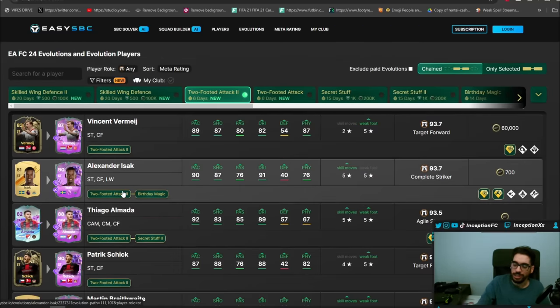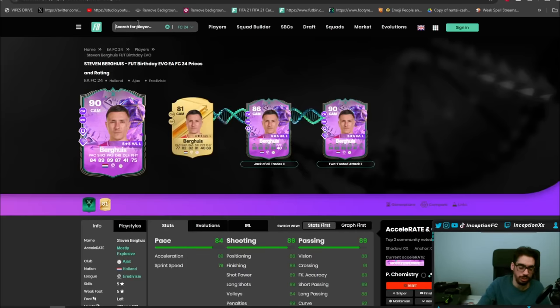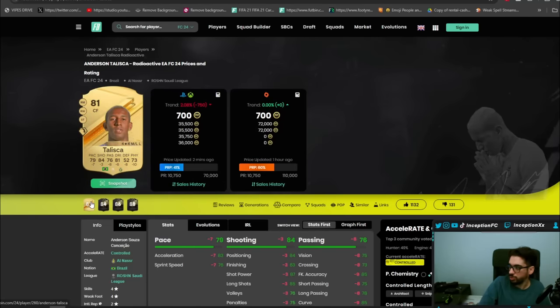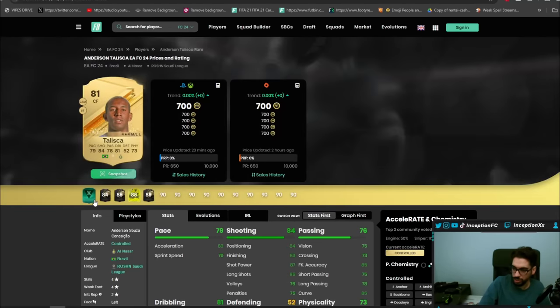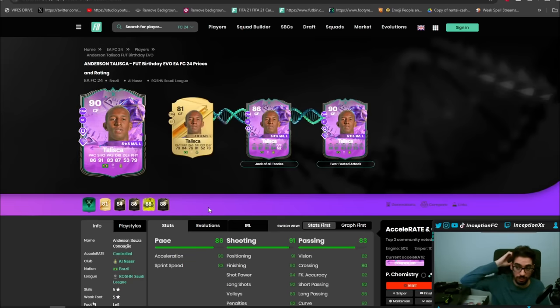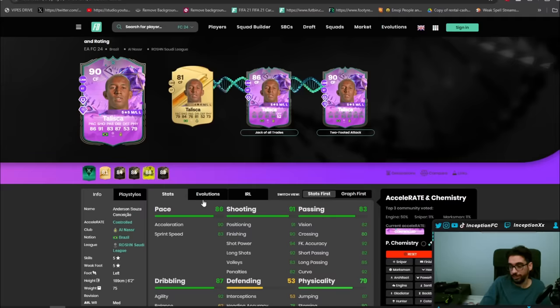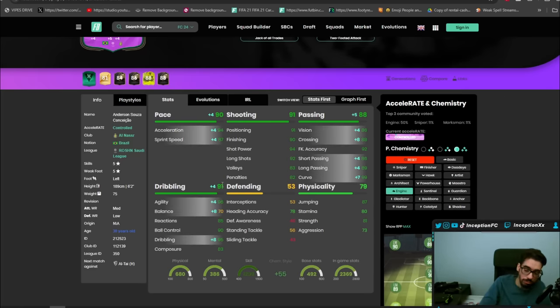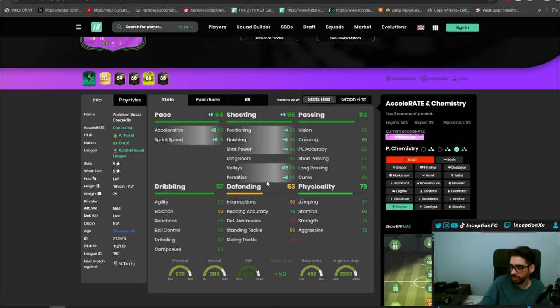There are going to be options like Talishka who will probably have a card too. If you go to Talishka's card — not the Radioactive, but just the Rare Gold version — and then go to two-footed attack, this Talishka turns into a five-star, five-star player, left-footed. Body type is very unique with him, a little bit different, and I'm not sure how this would work after the patch. But the card on an Engine or a Hunter is definitely looking pretty decent.